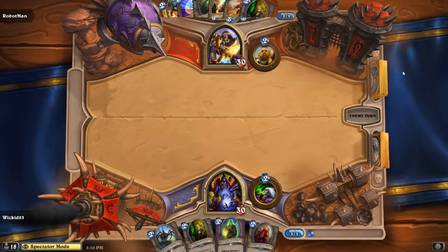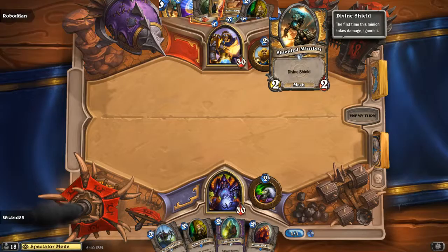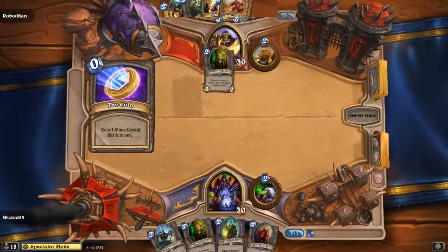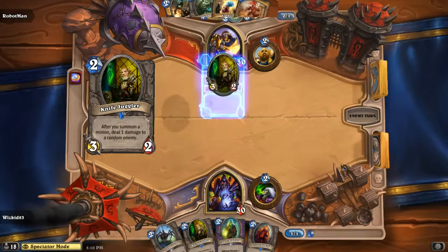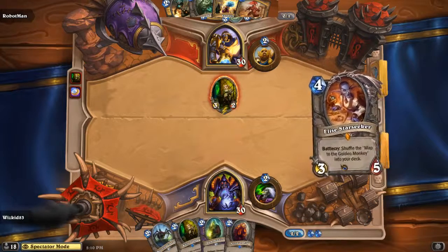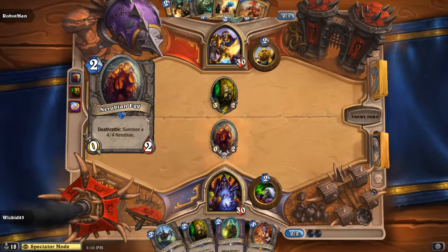On to Turn 2, Robot Man actually gets a Shielded Minibot, which is a really good turn-two play. It looks like he's going to utilize a lot of secrets — he was going to use the coin to put out a Knife Juggler and a secret to protect him, but actually he didn't have the mana for that.